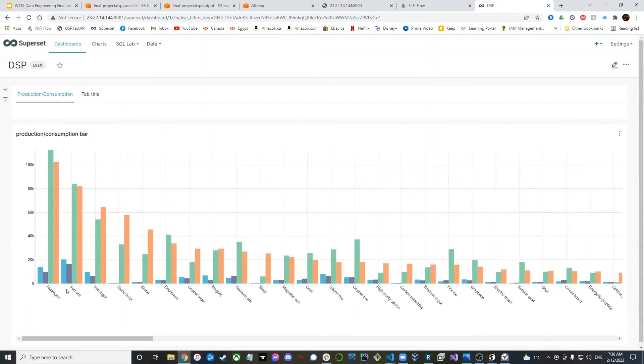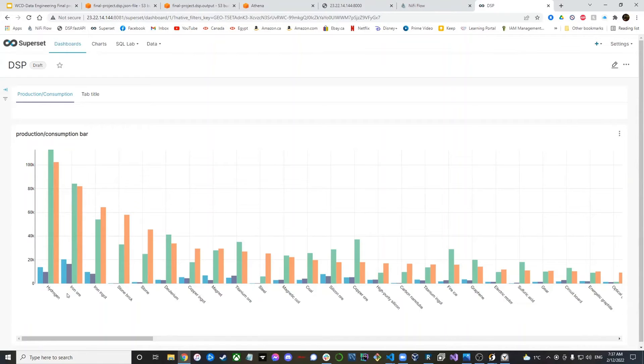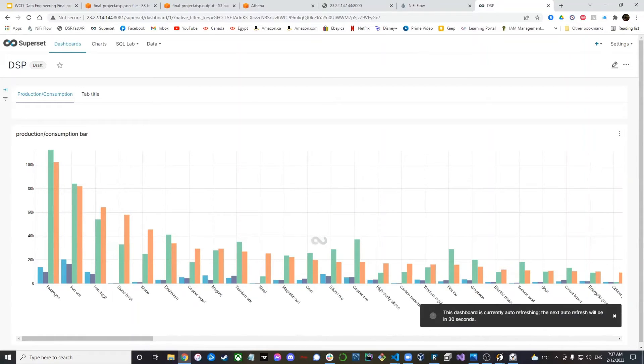The reason the theoretical data is usually much higher is that not all facilities are running at the same time — sometimes there's not enough power, sometimes there's backlog because storage is full and there's no need to run the facility, or there's not enough resources. The theoretical data represents maximum capacity if everything is running at full capacity, which is useful when playing the game.